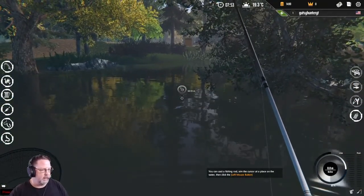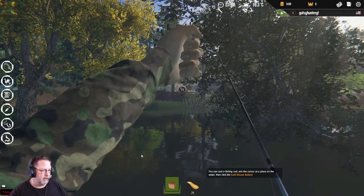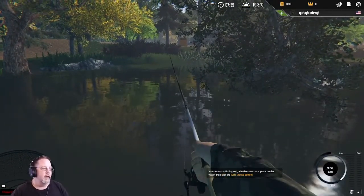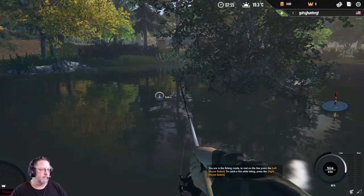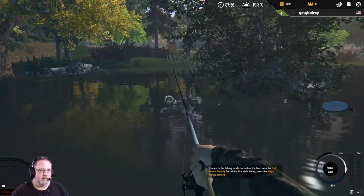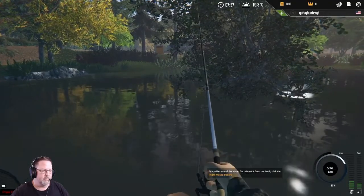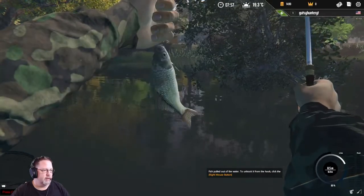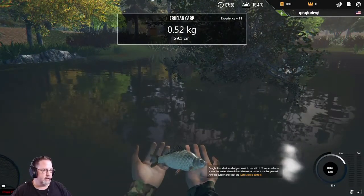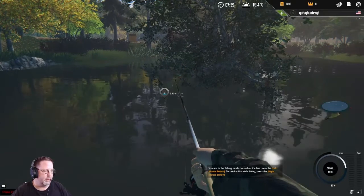We're going to cast right here. Let's check what bait we have on — bread is unlimited, so let's start with bread and see what we can catch. Our first fish — a little crucian. He's not going to be worth much, so let's throw him back. Get bigger, buddy.